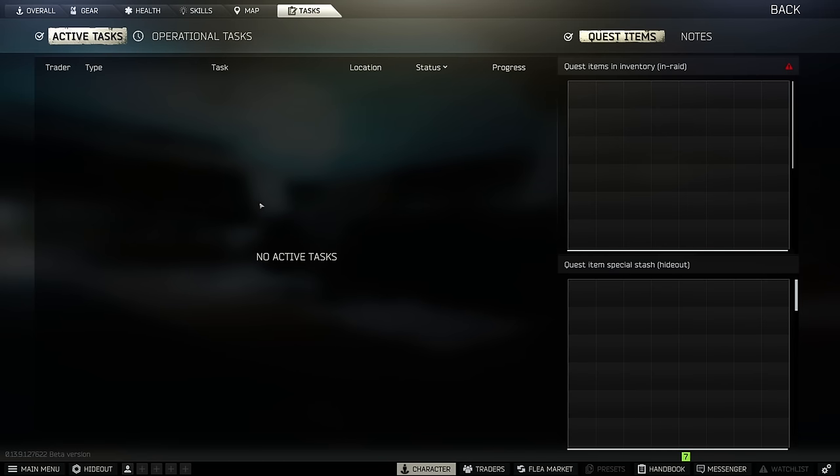Here's the task menu. This shows what tasks you have active and a percentage of how many are done. On the right-hand side, if you have a task that requires you to find something and pick it up, it'll show up in the top right section. You can pick it up in raid, extract, and place it in your hideout stash. Next time you go into raid it won't be on you, so if you die you won't lose it — useful if you want to save an item to do the task with friends later.